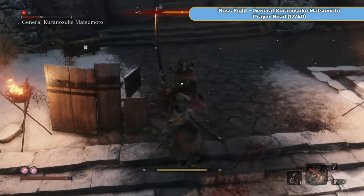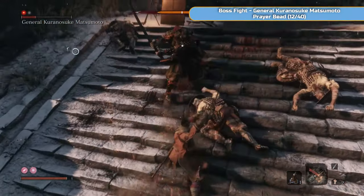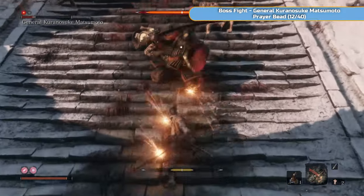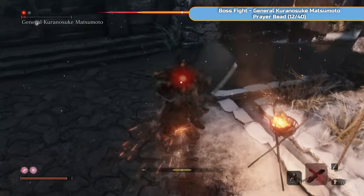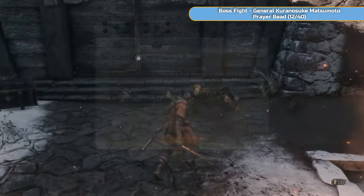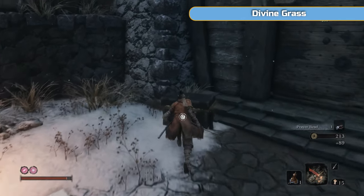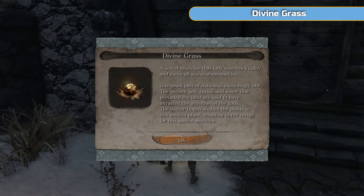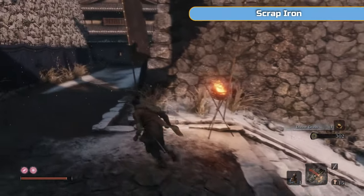Jump over wherever he does the sweep. Obviously jump. Makiri Counter — be ready with that. The grab is an easy one to avoid. Just keep chipping away. He does telegraph his attacks quite a lot. It's still a bit sloppy, but hopefully it puts you in a better mindset — that if you can blag your way through it by the skin of your teeth, then anybody can do it.